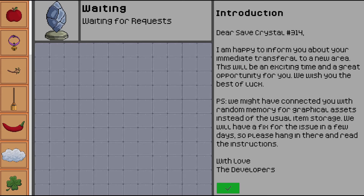Introduction. Dear Save Crystal number 314, I'm happy to inform you about your immediate transferal to a new area. This will be an exciting time and a great opportunity for you. We wish you the best of luck. P.S. We might have connected you with random memory for graphical assets instead of the usual item storage. We will have a fix for the issue in a few days, so please hang in there and read the instructions. With love, the developers.